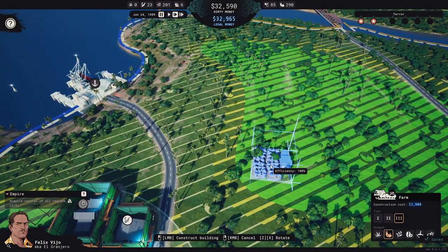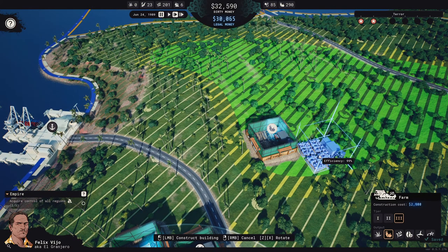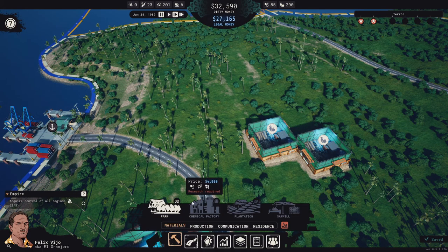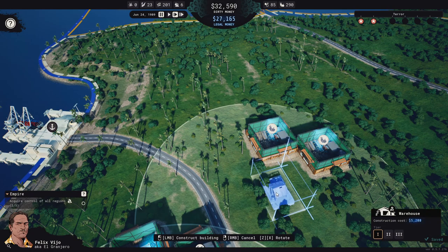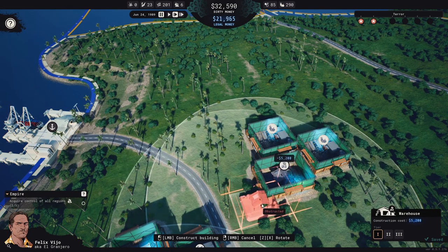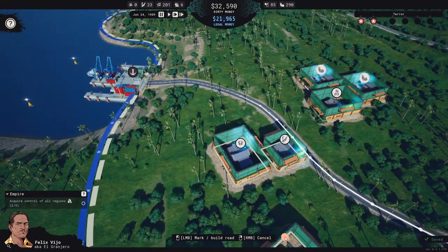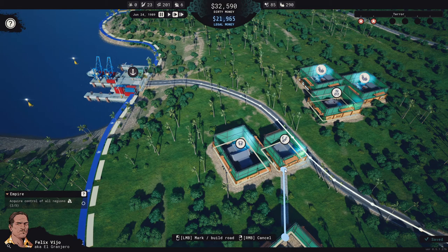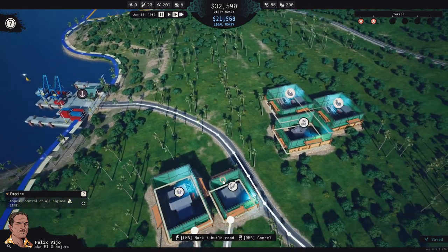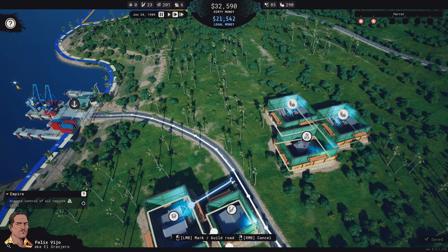We're going to build two vegetable farms I think. One there, one there with a warehouse right there. Gravel roads. This needs to go over here, this needs to go over here, this needs to come up here, this needs to come down here.